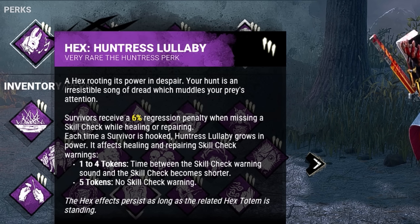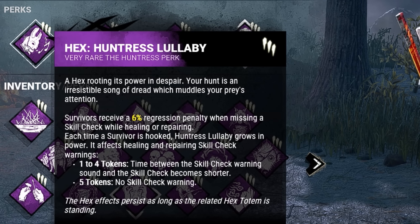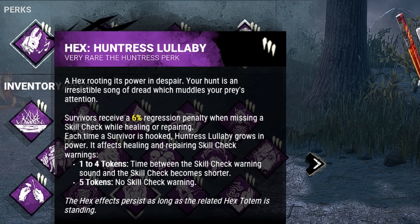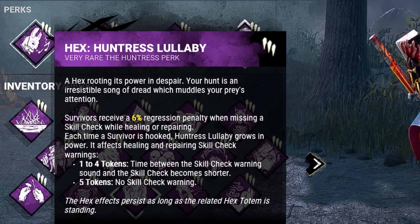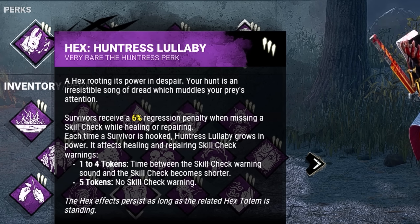For our first perk we have Huntress Lullaby. Whenever a survivor misses a healing or repairing skill check they'll receive an additional 6% regression penalty, and every time you hook a survivor you'll gain a token. Most importantly, at five tokens the survivors will no longer have skill check warnings.